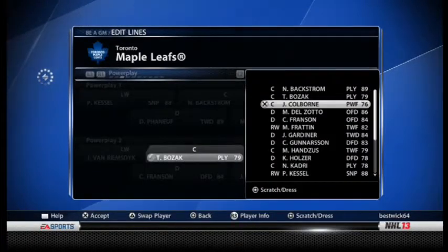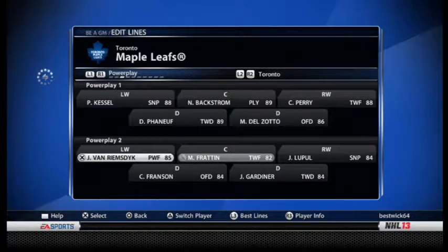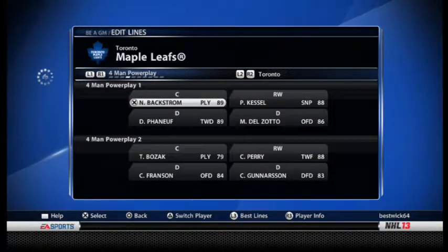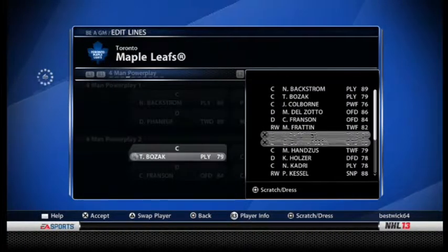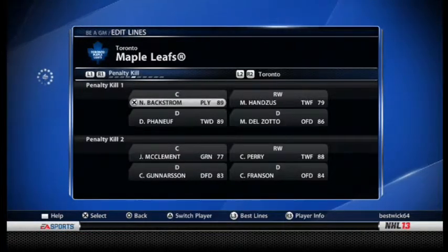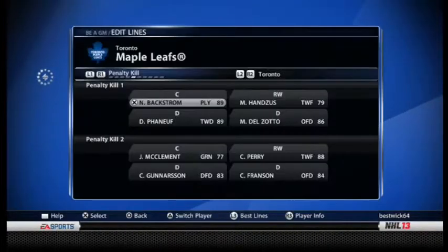Then I want JVR, Loophole, and Fraten — Fraten there he is — and I'll put JVR in the middle again, but I can switch that if you guys want. Four-man power play, let's check this out. Instead of Perry, put JVR in. Penalty kill: I want Baxter up there — he's actually pretty good.